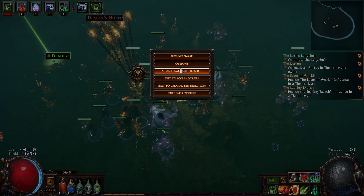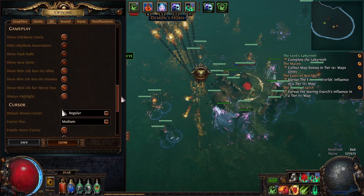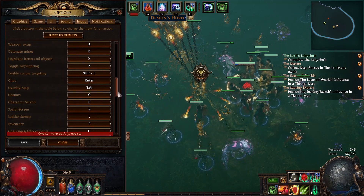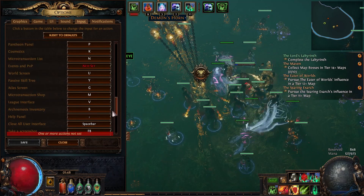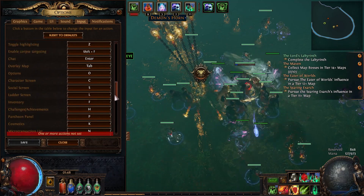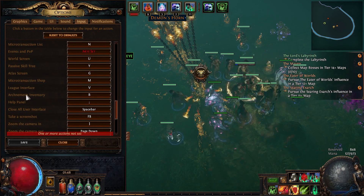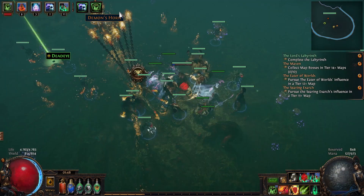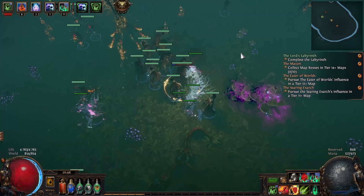So what I'm gonna do here is I have the league mechanic button, or you can click on this thing and you're also gonna see this tab. By the way, if you don't know, you can go to your options, input, and there is a new thing called Arc Nemesis Inventory, so you can bind it to whatever you want. I have it at B, so now when I press B wherever I am, I can check my league mechanic tab.